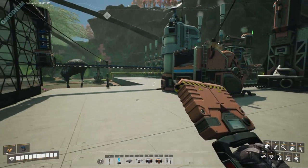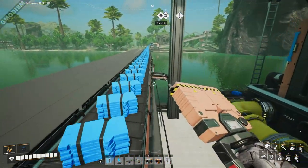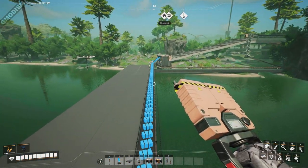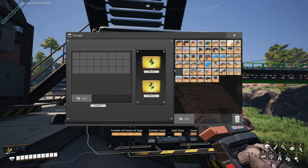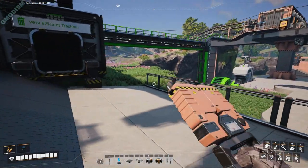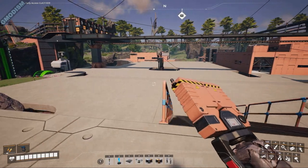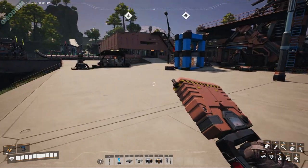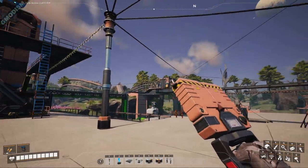We'll decorate this factory a bit later. Right now we've successfully made the plastic we need to make the circuits. It's nice to just throw the excessive stuff you don't need into the trash bin — it gets recycled. We've solved the plastic issue; now we need to solve the copper issue.